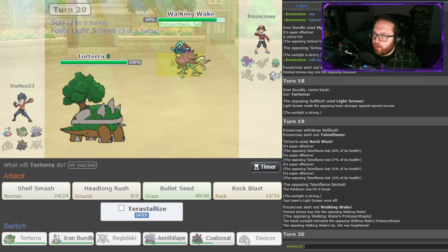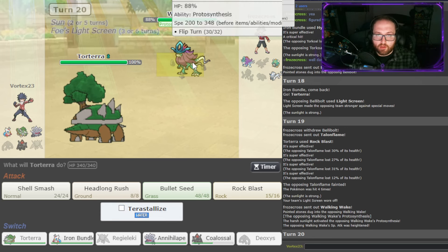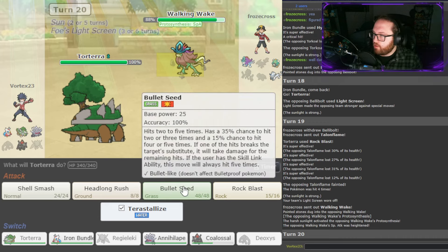Walking Wake comes out. Do I KO Walking Wake here, or should I Shell Smash up? Because I have Terra Water, so I don't fear this all that much. It looks like I'm going to need to Shell Smash here. But I don't want to possibly boost this either — that would be a mistake. So I'm not going to do that — I'm just going to Bullet Seed.